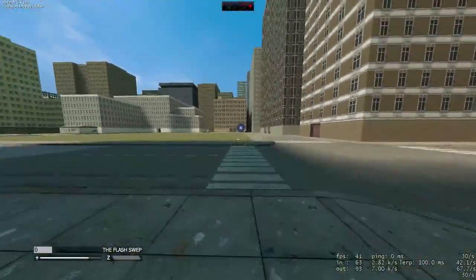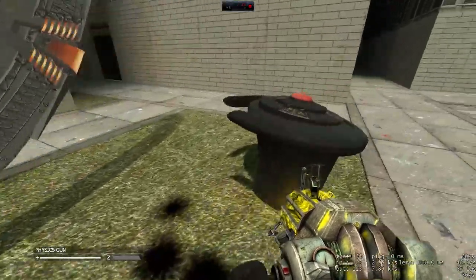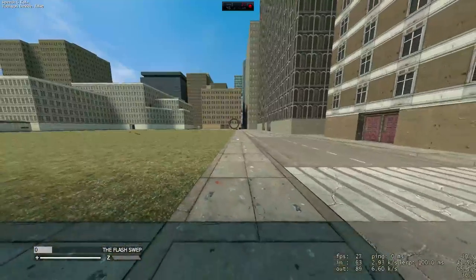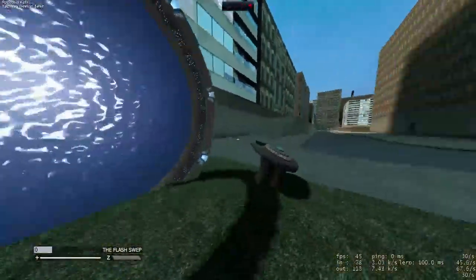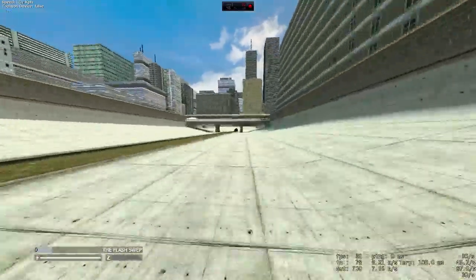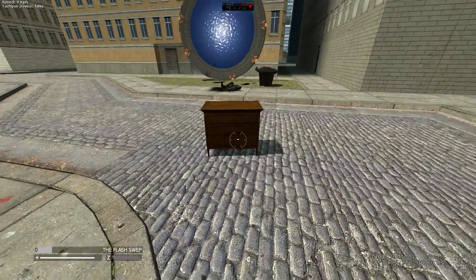What else can we do with the stargates? Let's have the Flash go through one of the stargates. Oh I messed up, hold up. Yeah, that's the one that just kills you as soon as you go through — we'll dial a different gate. Hey, it worked! That's actually pretty cool — it kept all of our momentum.